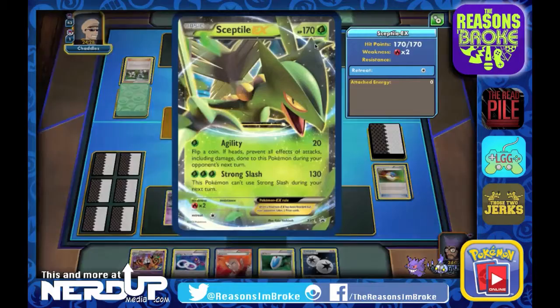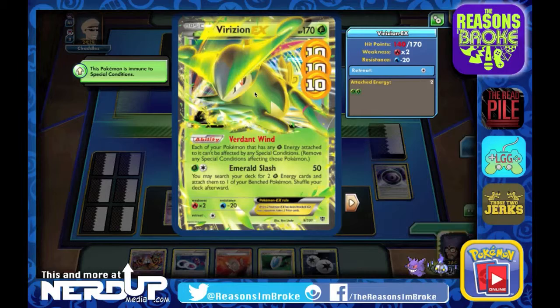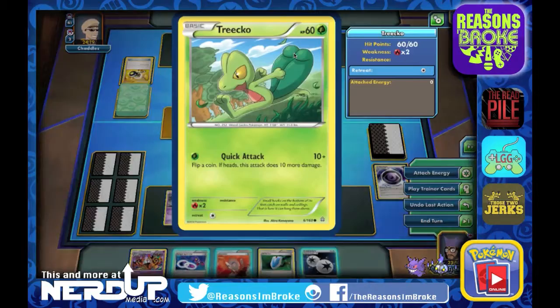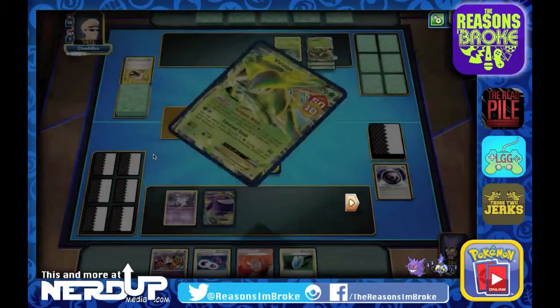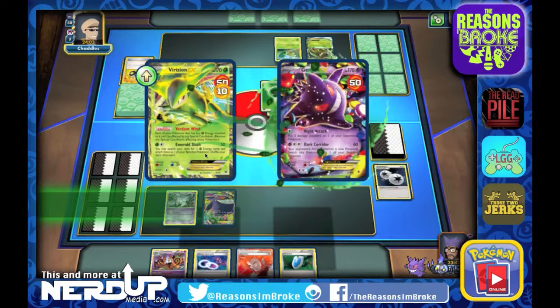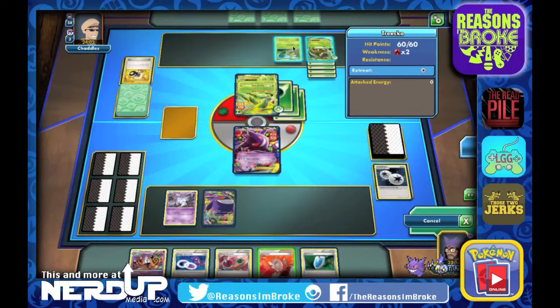I was going to go after the Trico, but there's the Enhanced Hammer which is going to get rid of our Special Energy. They're going to do 50 damage to our Gengar EX with Emerald Smash, and that lets them search for up to two Leaf Energy cards to attach to the Sceptile EX. We do get another Gengar EX. I may have to drag out the Trico or the Sceptile EX. Let's do a Double Colorless Energy and do a Knight Attack against the Virizion EX to get rid of that Verdant Wind ability. Another Enhanced Hammer gets rid of our Double Colorless. No Energies.